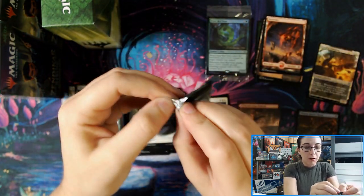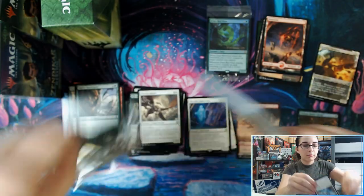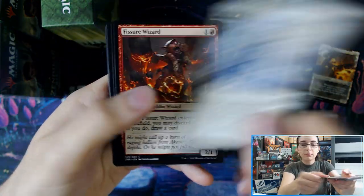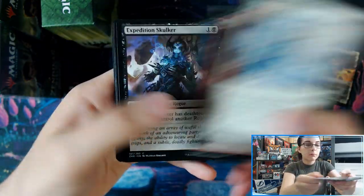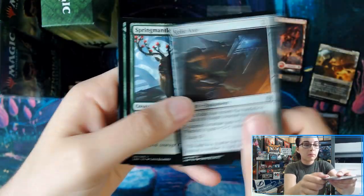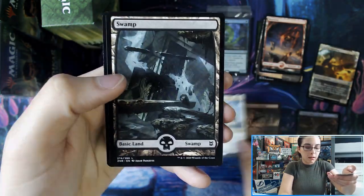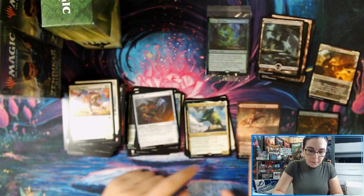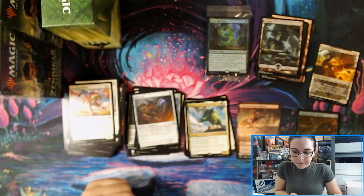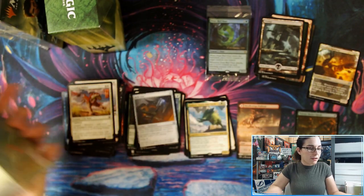The last pack of kit number one — will we get a mythic? We have Yasharn, Implacable Earth, and no mythic in this kit. So we did get the borderless Needle Verge Pathway, one foil, and one showcase card. No mythics in that first kit. Let's get cracking into kit number two.